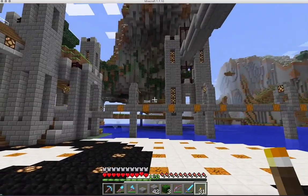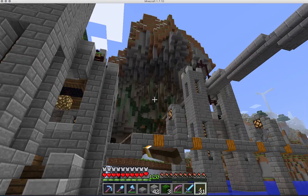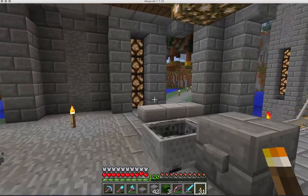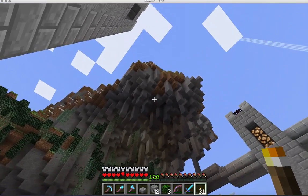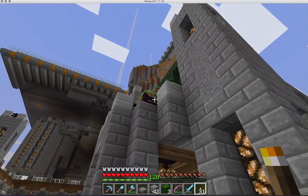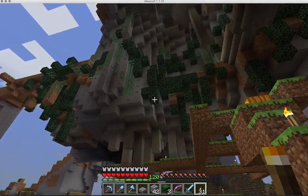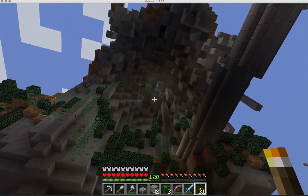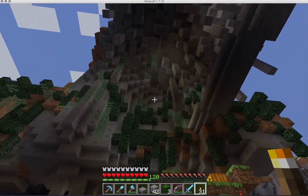I wanted to give you a look at what I was doing over in this area. What I've got going on is basically a beautification process of this big thing out here in the extreme hills. All this is extreme hills and when I spawned in, this was pretty much a natural formation — it looked pretty ugly.